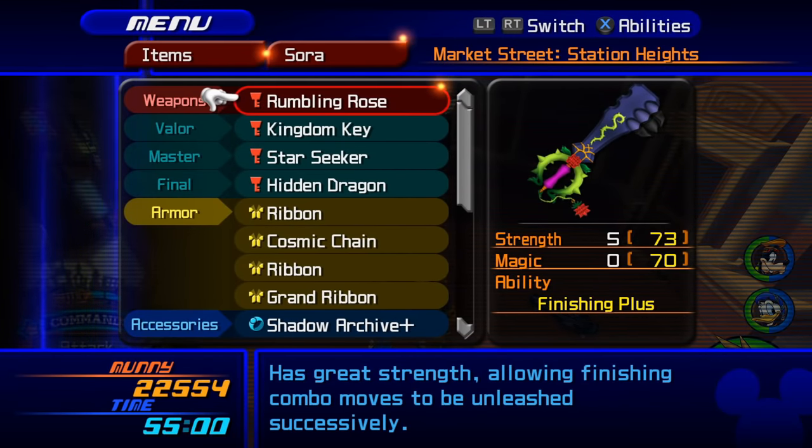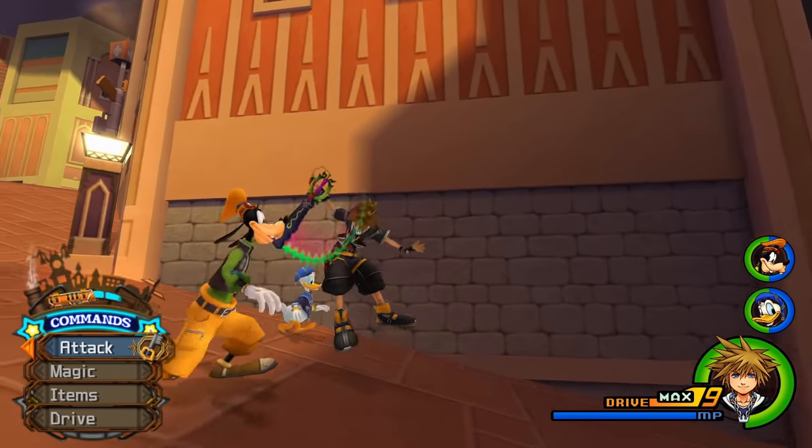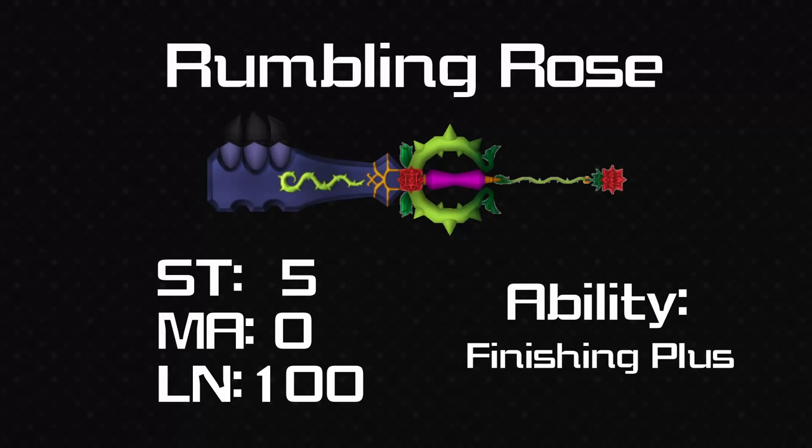Now we have Rumbling Rose. The stats are plus 5 strength, no magic, 100 length — so it's a short one just like its predecessor in the first game. It has Finishing Plus, which is not a bad ability if you're not on crit and you want an extra finisher. And if you're on crit, with two Finisher Pluses and then this one, well you'd really be finishing all over the place.